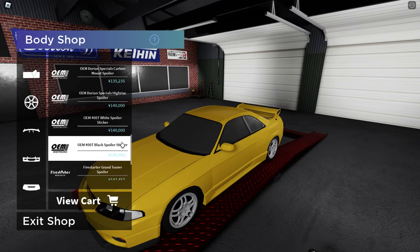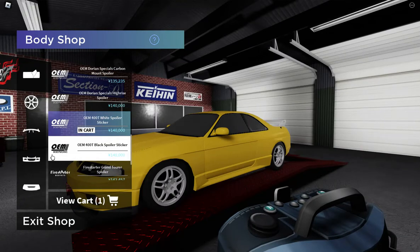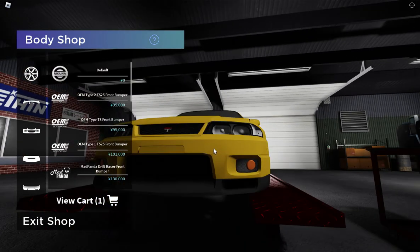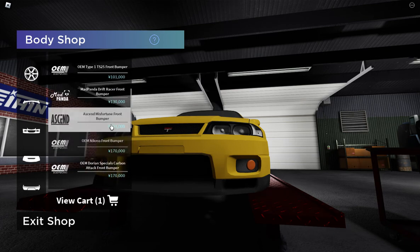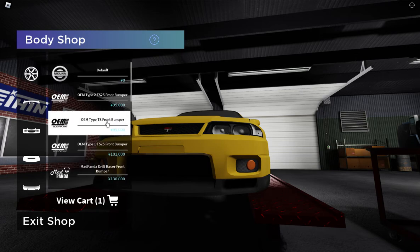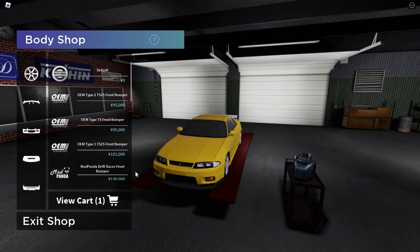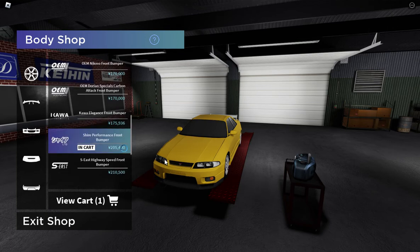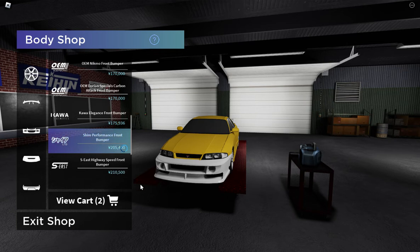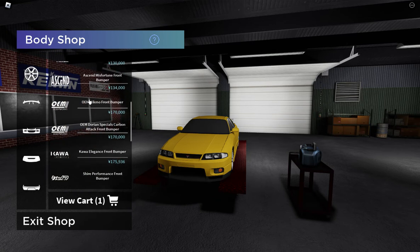It was the white sticker one. For the bumper, I want to keep it kind of similar. Is there a 400 option in here? I'll do a video on the GTR's history if you guys want to see that — please let me know. I love cars. The performance kit looks a little weird for my liking.